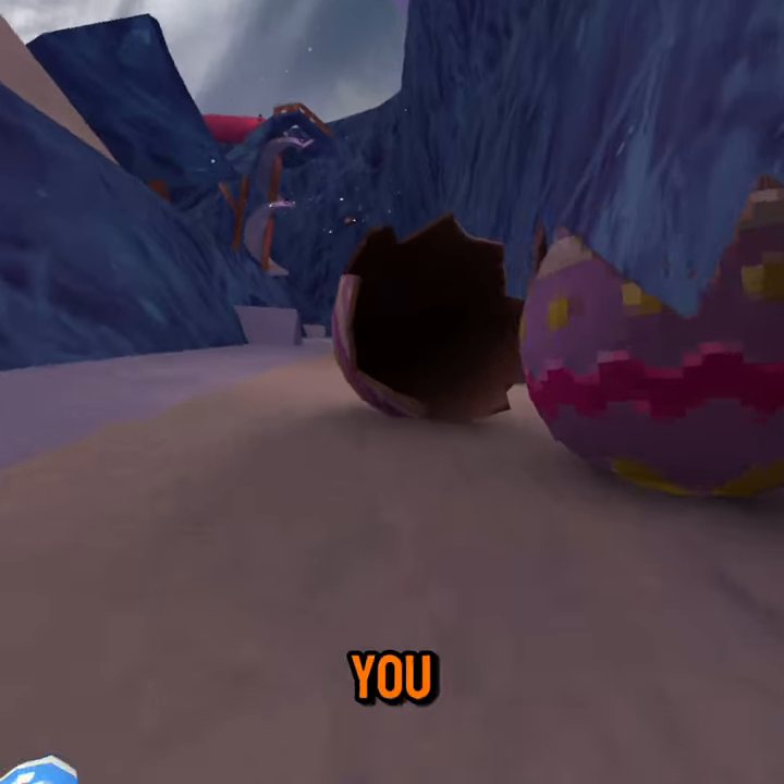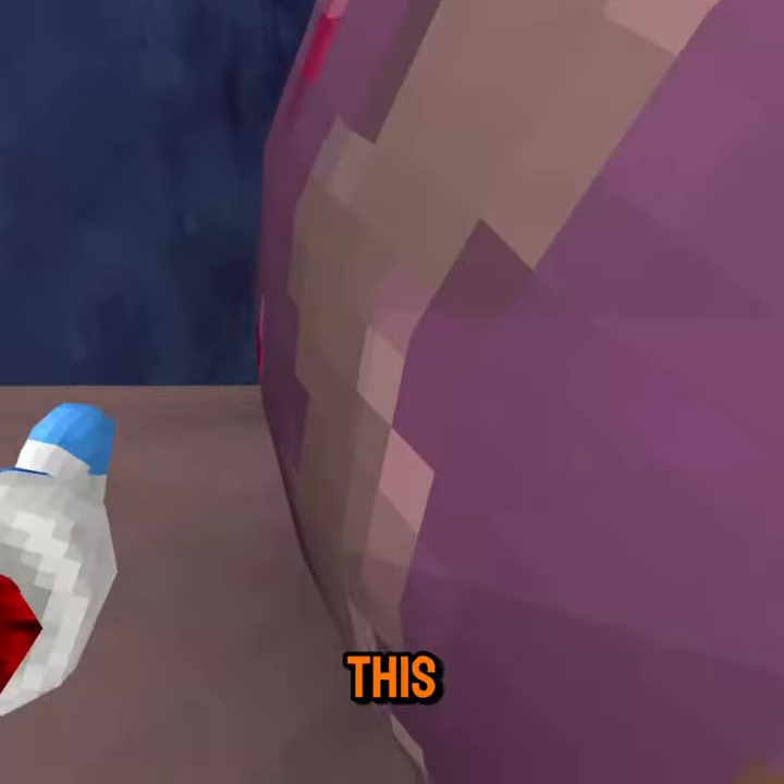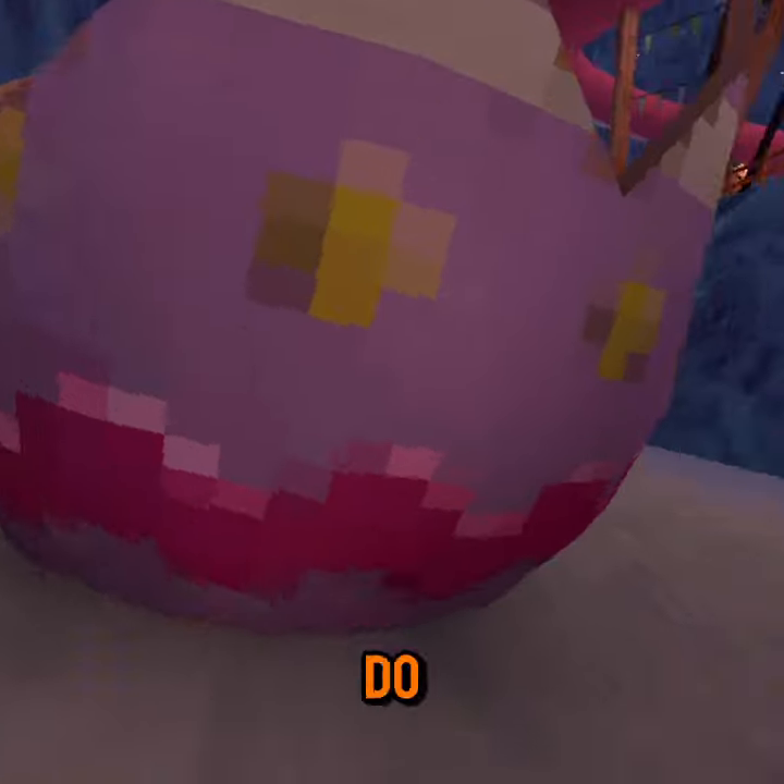There's a laugh monkey right there. What you do is: you run, then you slide your arm through, and then you just do this — and you do it fast, obviously.